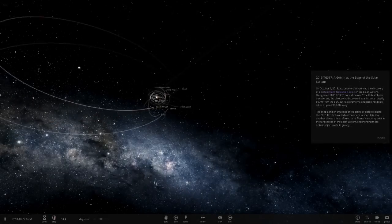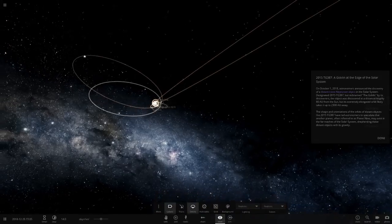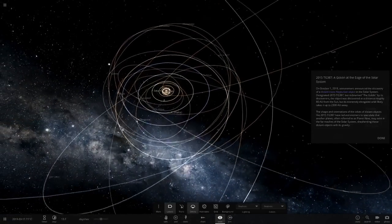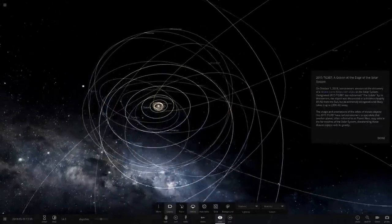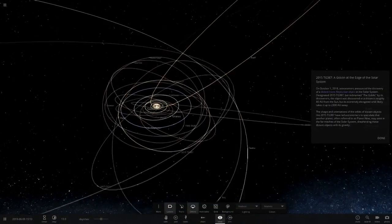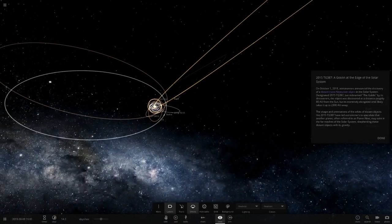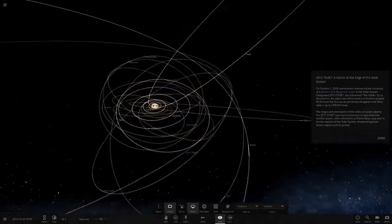Next up we've got the Goblin simulation. There it is — it looks slightly different to the one I have in mind. What is that weird object with that massive orbit? I've never seen that before.